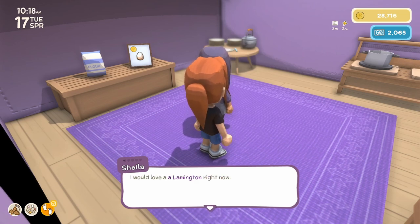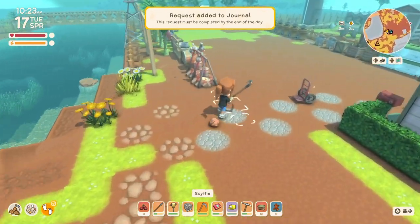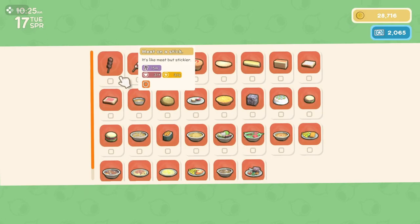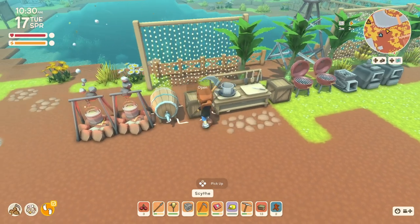Sheila says she would love a lamington right now. I'm going to say yes, but I'm pretty sure that's another thing we can't make yet because we're not that advanced. Let's see what a lamington is. Wow — flour, sugar, coconut, chicken egg, and milk. I might be able to do that.